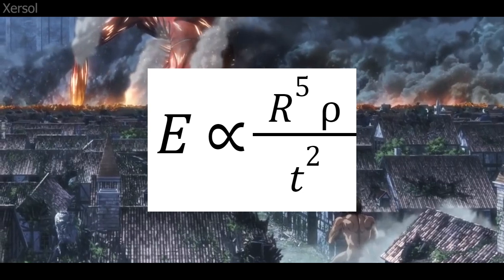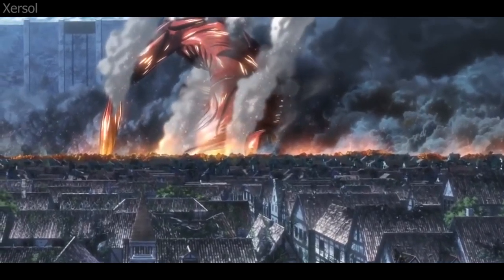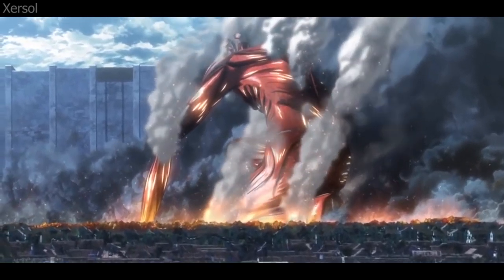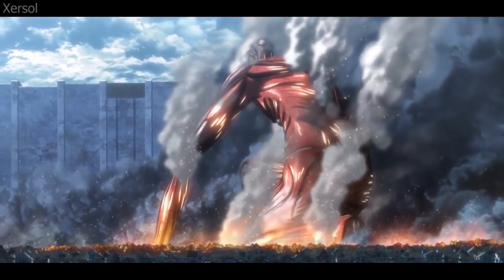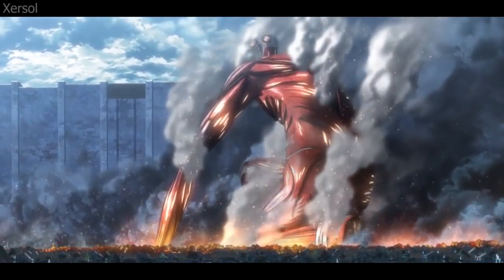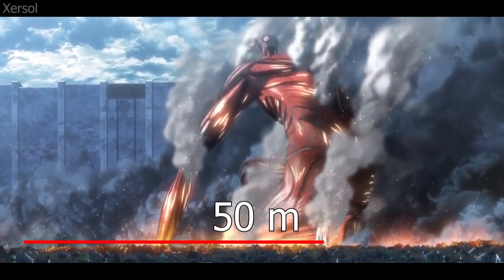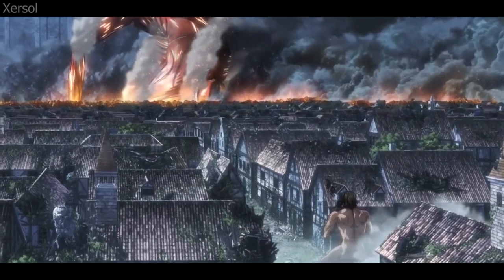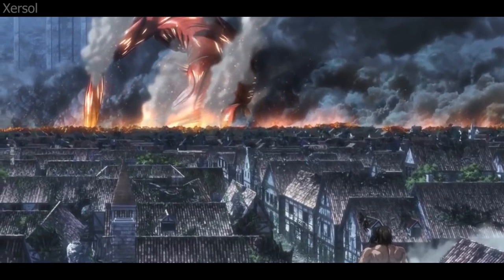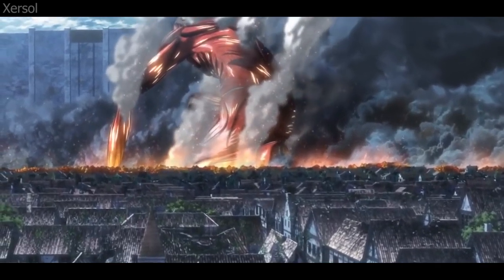Here we see Bertolt crouching, and since his height is around 60 meters as the Colossal Titan, him crouching is maybe around 30 meters. Using that value to approximate the radius of the blast, we can draw a couple of lines, assume Bertolt is in the center of the blast, and find that from the center to the end is about 50 meters, making the blast radius about 50 meters. However, since a portion of the blast is covered and it looks a lot bigger than it is, let's scale it to a radius of about 75 meters to account for any errors.